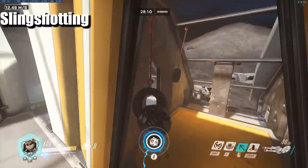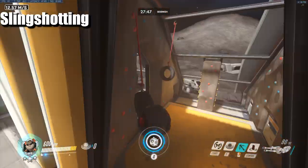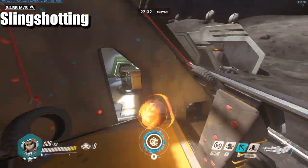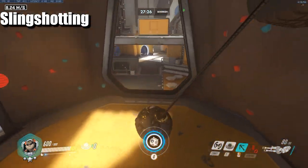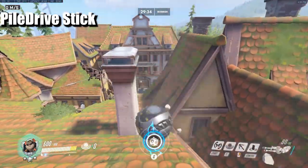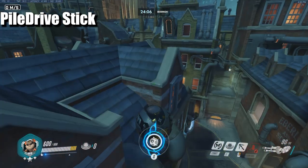Slingshotting can only be done on Horizon Lunar Colony first point. Normally people spin around the pill at the back, but your movement becomes predictable. With slingshotting, you go from the high ground, grapple the tire, and run into it — when you hit fireball on the tire, it launches randomly everywhere while you're still grappled to it, making you flail around with the tire. You can slam into certain stuck spots, wait for cooldowns to reset, then go in from high ground.